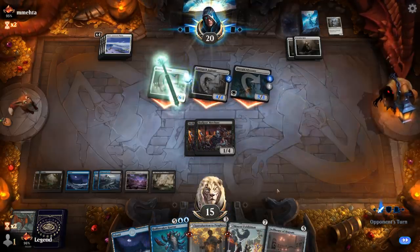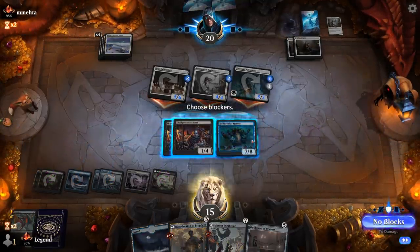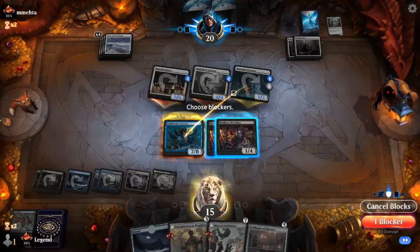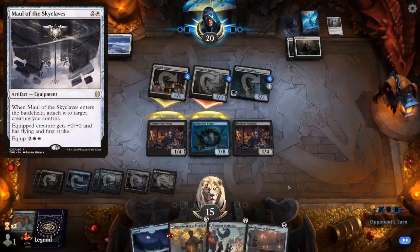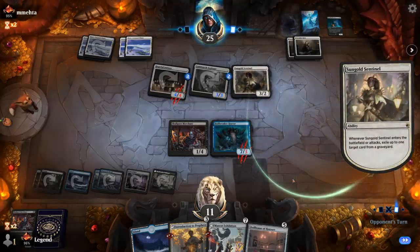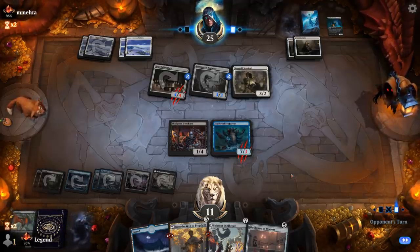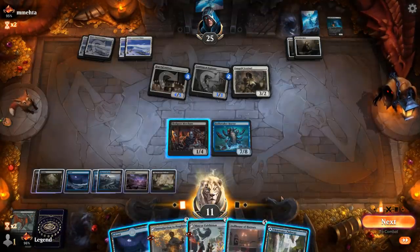Sungold Sentinel could mess with our Dollhouse plan somewhat, but we can just bounce everything here. Do we want Introduction to Prophecy or Dollhouse to get one trigger? If I Dollhouse I could get back an Eye Twitch which I can then sacrifice to the Merchant at some point, although I won't have the mana to do anything else after.